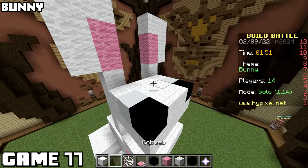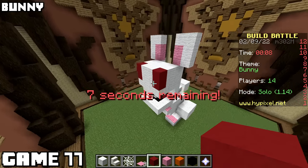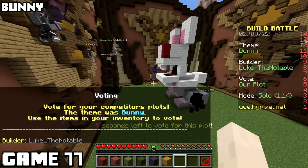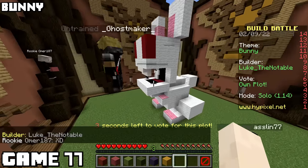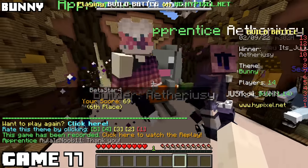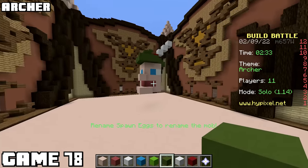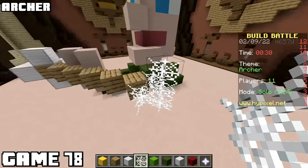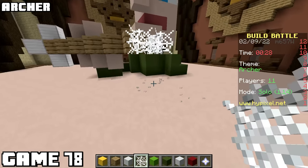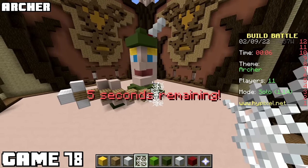Theme was bunny for game seventy-seven, and I seemed to do well making them monstrous. The eyes came out a little funky, but it could do well if everyone else does bad. Went first in the voting - there goes all my dreams. Did you just make bunny poo? The winner deserved it - that's a good bunny, them ears are floppy. Archer's now the theme, and I made a diagonal Robin Hood. I realized way too late that he should probably have a bow, and I made a bad arrow. That could have been really good, but it's just not.